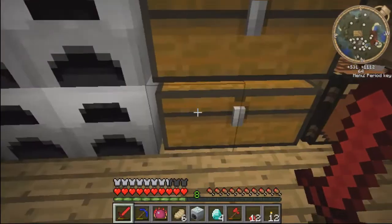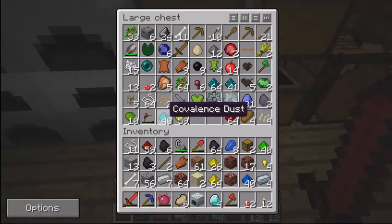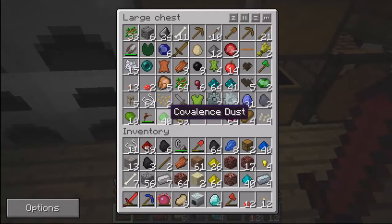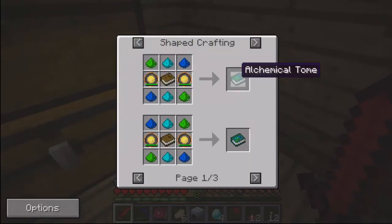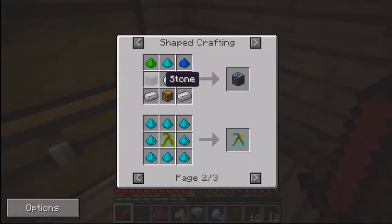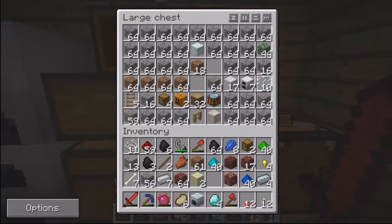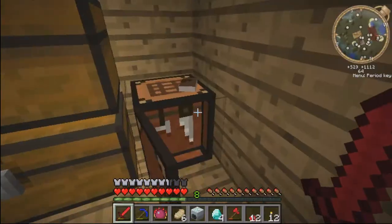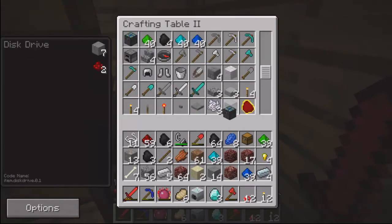Redstone. Nothing else can fit in there. I do need this covalence dust. I don't need that anymore. Okay, now I need smooth stone, iron, and a diamond. Yeah, I know I've got smooth stone somewhere. Alchemical chest. Boom.